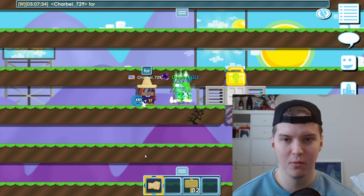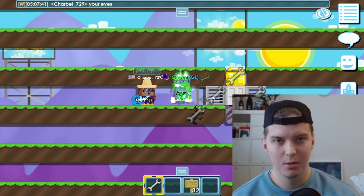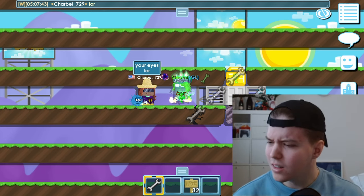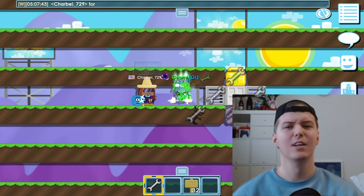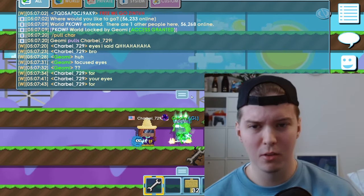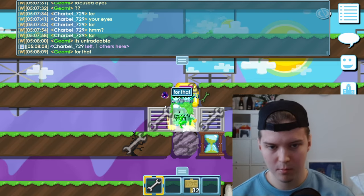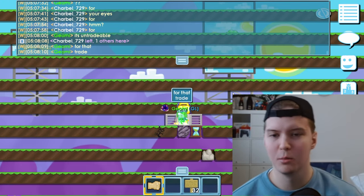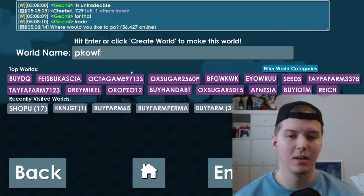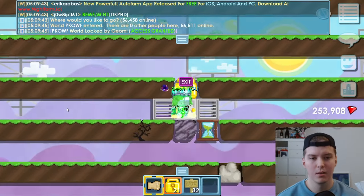This guy wants to buy my focused eyes — are you seeing this? I said I'm selling a dirt farm, he said 'buy' and then he wants to buy my focused eyes. No, I want to donate to him — whatever, because that's clearly a new player, and it's rare to see those around these days. Okay, I think I found a buyer now.